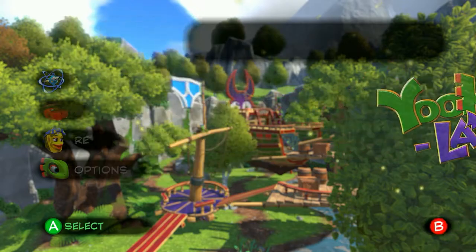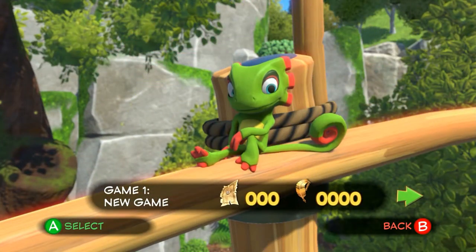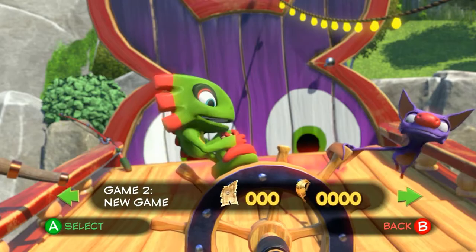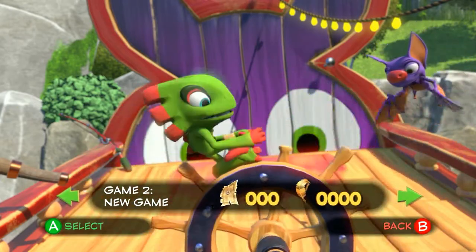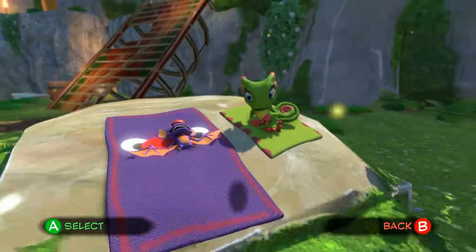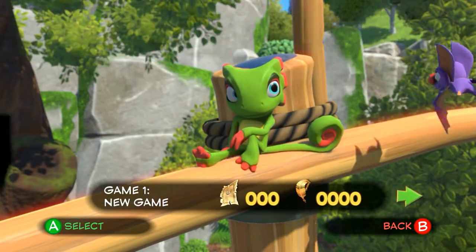So let's go ahead and get started on our main adventure here. We got Yooka and Laylee — as far as I can tell, Yooka is the chameleon and Laylee is the bat. I like how they're fighting over the steering wheel here. I'm just going to go with the first save file since it's nice and close. Let's do it.